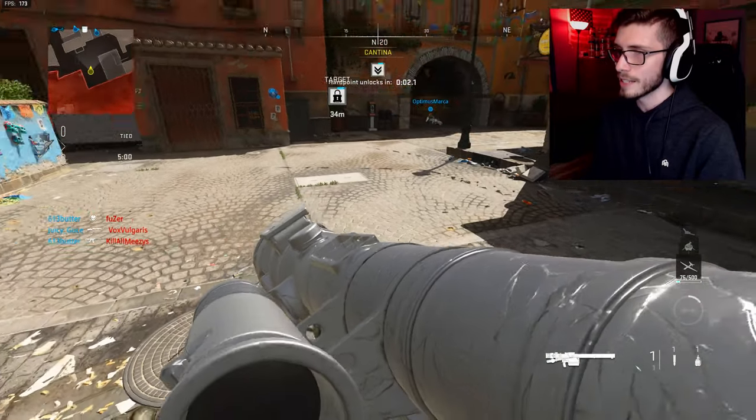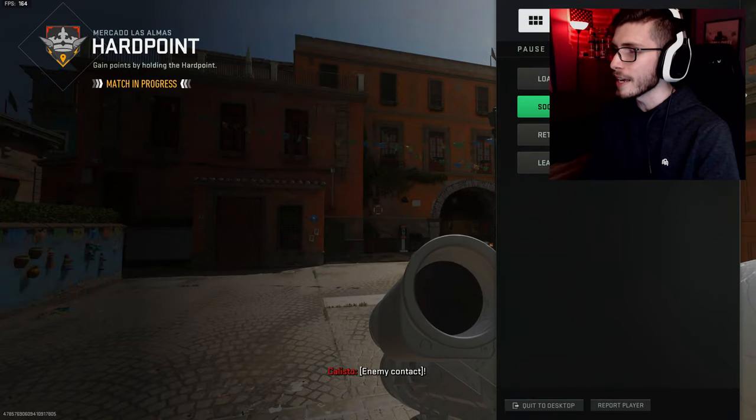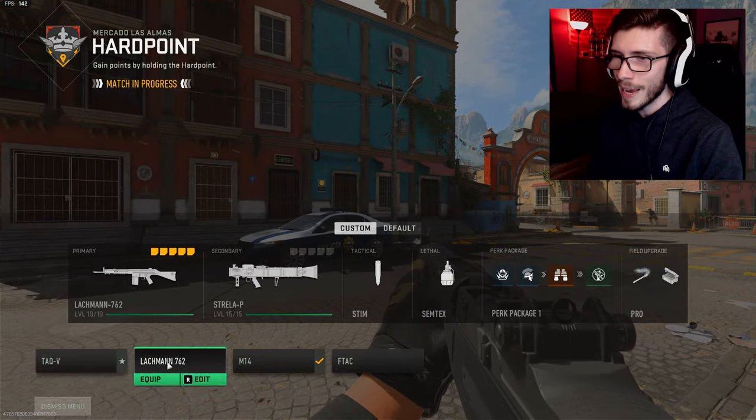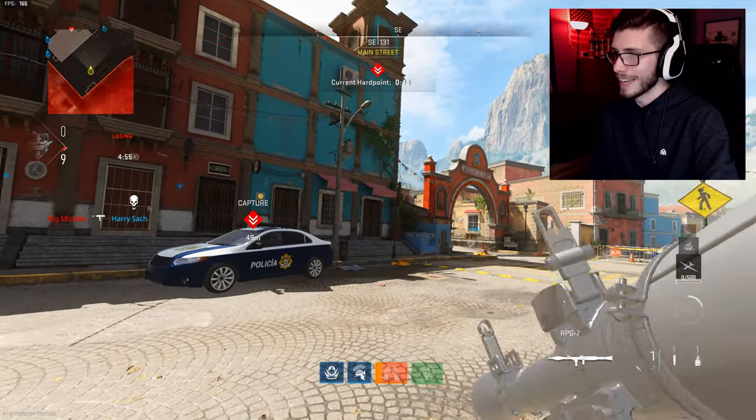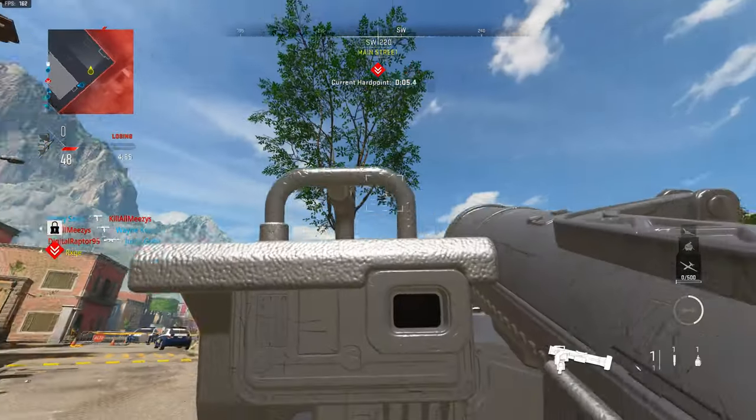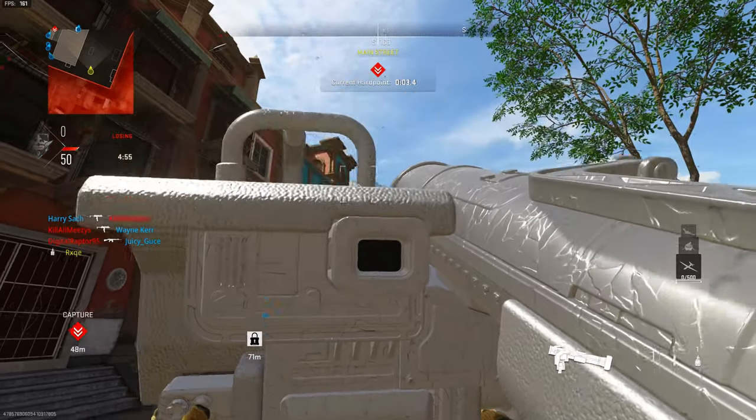Here is platinum — even though, again, it just looks like duct tape. What is wrong with my settings? I promise you guys, all of my shadows and everything are on high, on the maxed out settings. I don't know what I did wrong. Anyways — platinum duct tape RPG, here's the platinum duct tape on the Strela, and lastly, here's the platinum duct tape on the Joker.